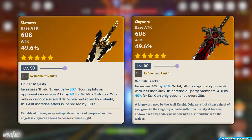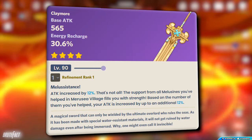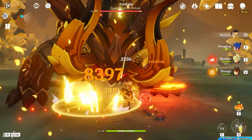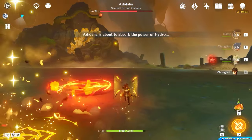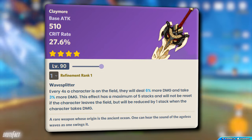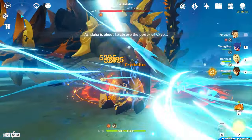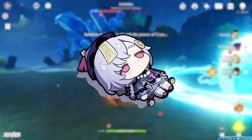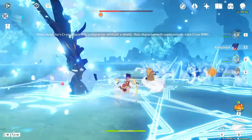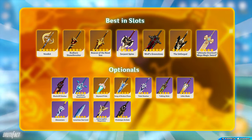The Unforged and Wolf's Gravestone are also good options for both stats and passives. For 4-star options, the new event weapon Ultimate Overlord's Mega Magic Sword is her best choice — it gives Energy Recharge, increases Attack%, and has an interesting passive that increases your attack based on how many Melusines you have helped. With refinements, it can outperform some 5-star options. Battle Pass subscribers can get Serpent Spine, which has 510 Attack and 27.6% Crit Rate at max level. Beginners can start with the 3-star Debate Club until they get a better option.